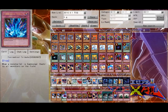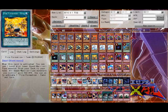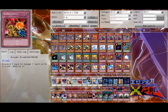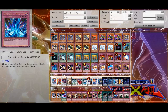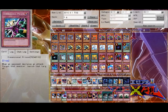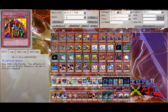1 Elorandus, 1 Reinforcement, 1 Dark Hole, 2 Pot of Duality, Triple Tanki, Double Raigeki Break, Bottomless, Bear Force, Torrential, Double Trap Stun, Double Dimensional Prison, Double TG1, 1 Compulse, 2 Skill Drain.